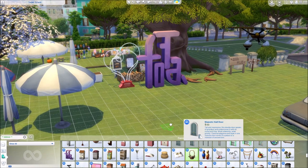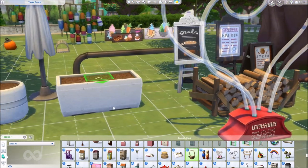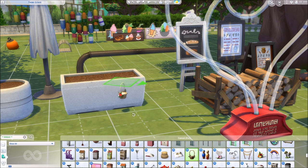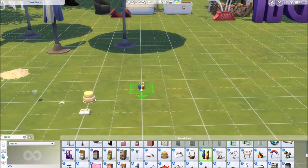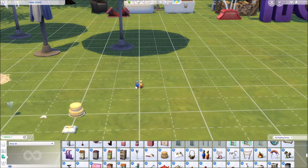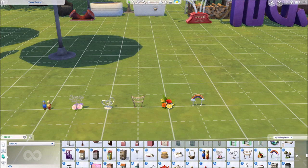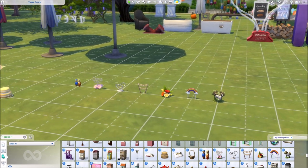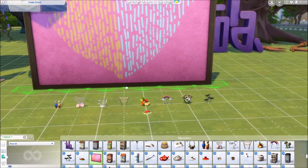Then we have tons of cake toppers — these go on the cake and your Sims can choose them. It's always like different men and wife, or different genders for the couple. Then there's one with flowers. Oh my god, there are so many. I'm just gonna pull them out — the little cowplants! Oh, there are even little vampires. Oh, my little bats! So cute!